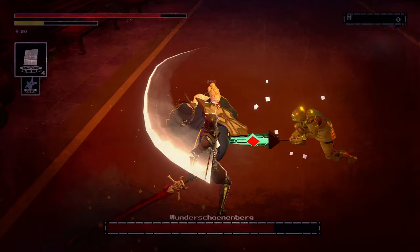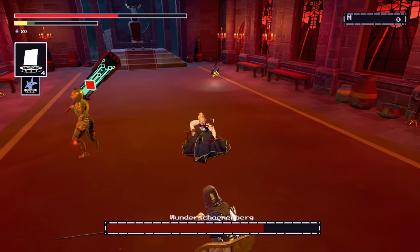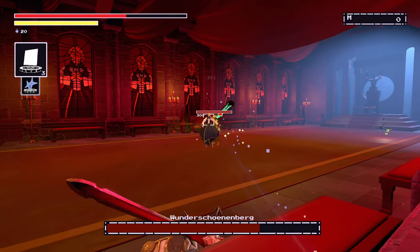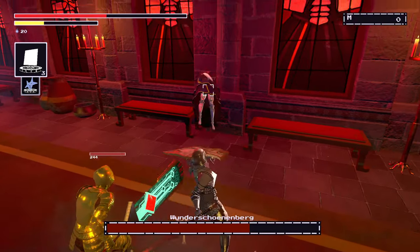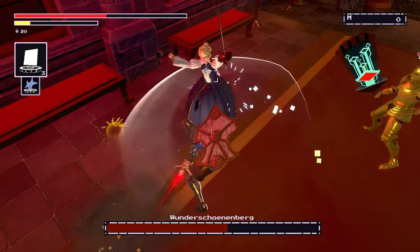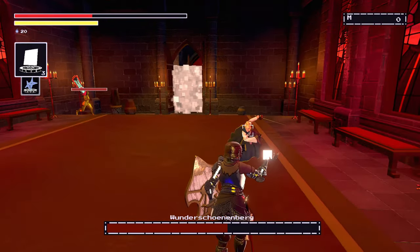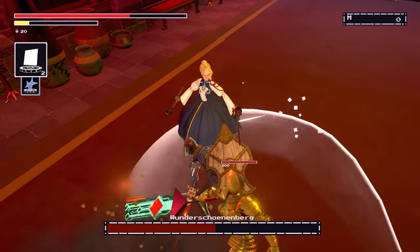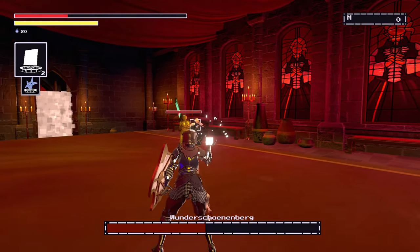Careful for that dash attack — a lot of damage. That projectile too does a lot of damage. Really, the strat here is just be careful of those multi-hit combos and try to hit her when you can. It's going to be a lot more difficult for you when you're doing a no-NPC run.